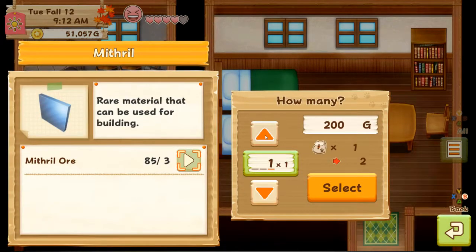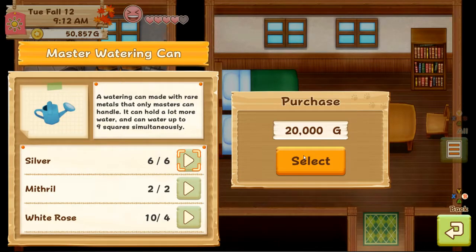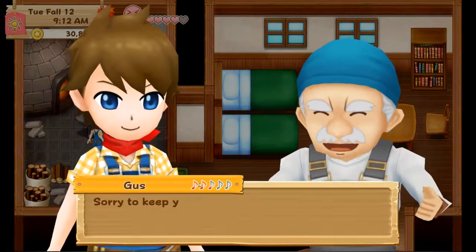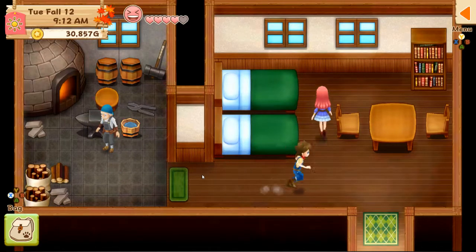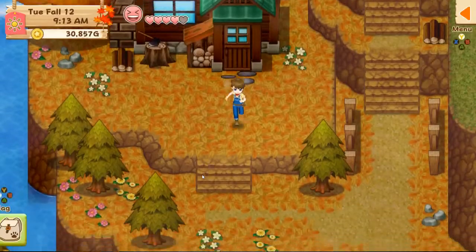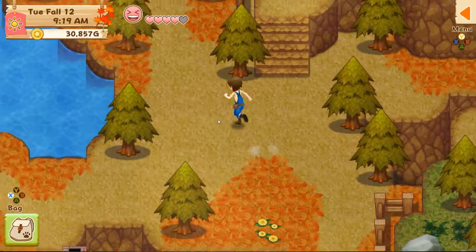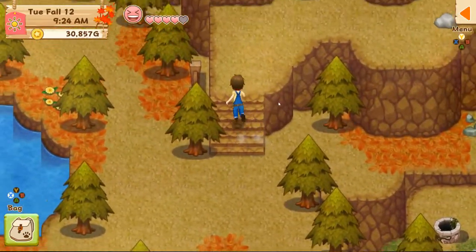Got enough mithril — there we go. We got a better watering can, and we'll upgrade the hoe when the other flower requirement is ready. I really do need the hoe for that. I can always build up some money through fishing and gathering.